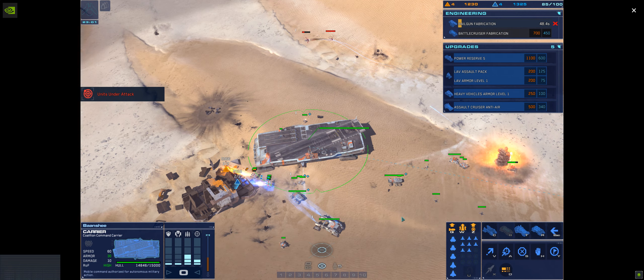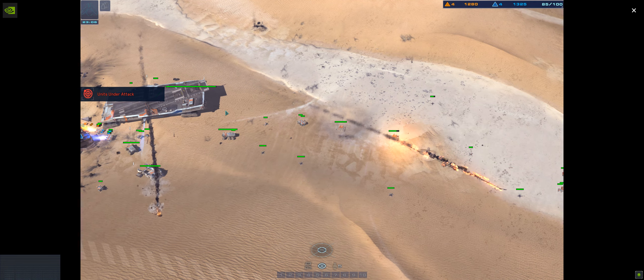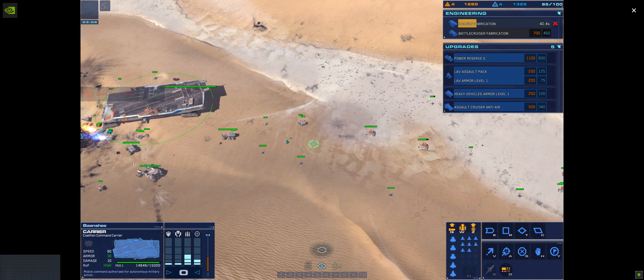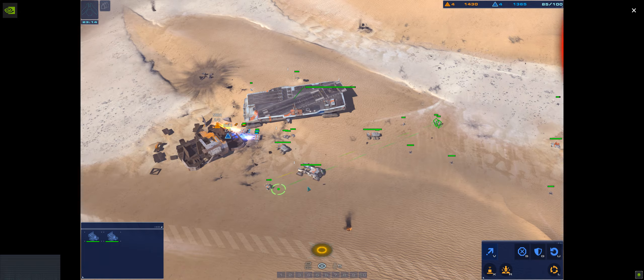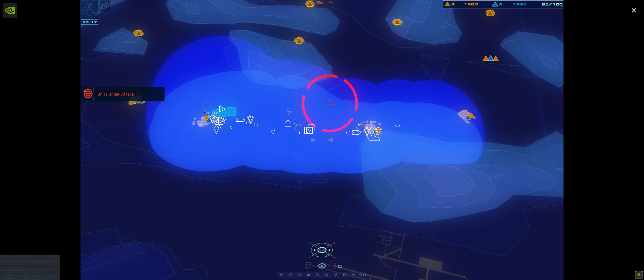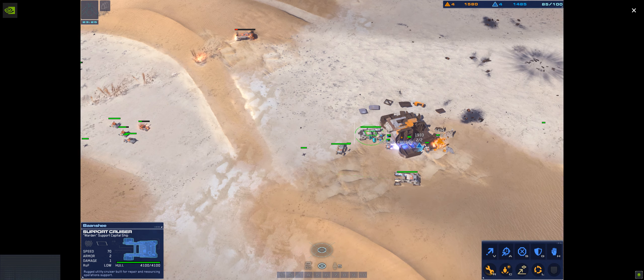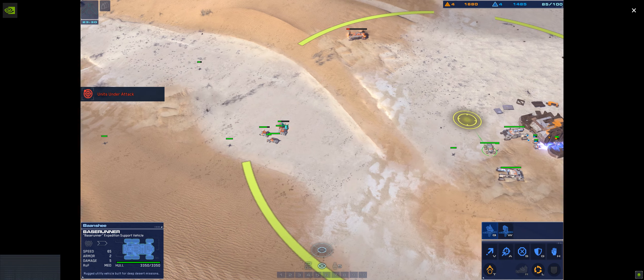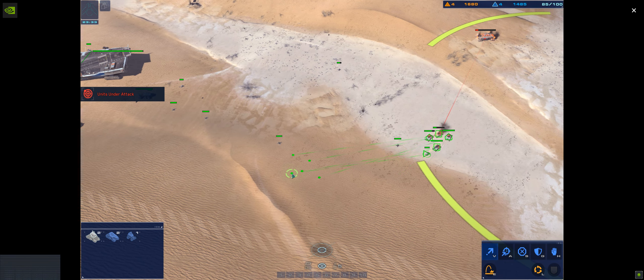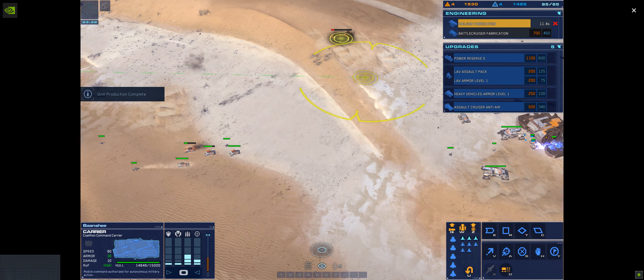Armored vehicle is taking fire. Hostile interceptor destroyed. Proceed to rally point. Secure location marked. Reverse and engage on site. We copy. Board is automatically identified. Crews are ready. Board is set. One of our turrets is taking fire. Support ready. Post destroyed. Move order confirmed.